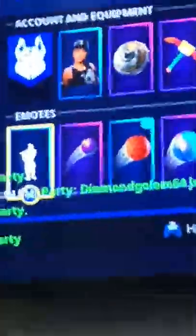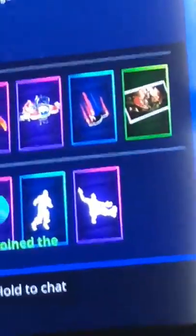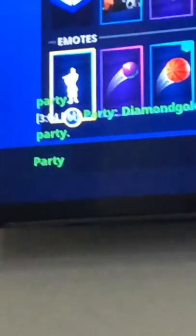I went to the item shop and bought her — I know she looks good. Purdy's dance, swipe it, skin, back bling, pickaxe, lighter, contrail, loading screen, emotes — swipe it.